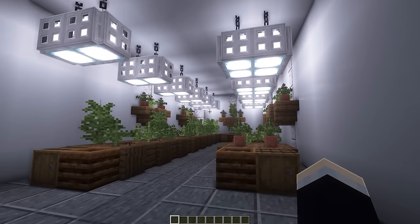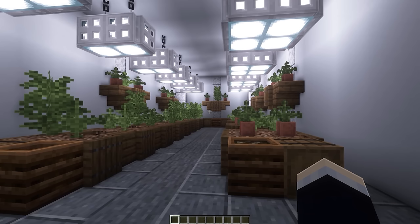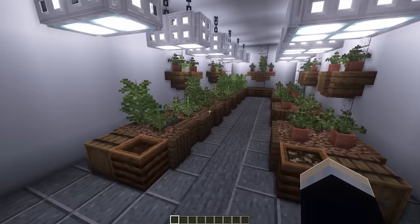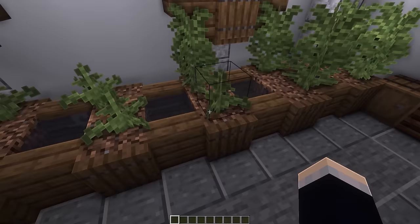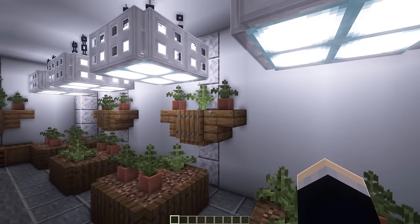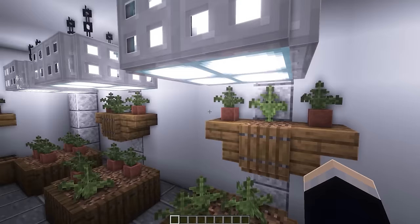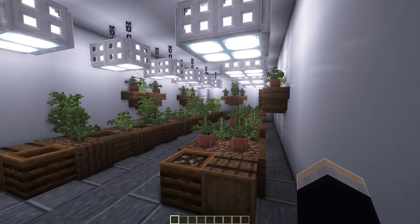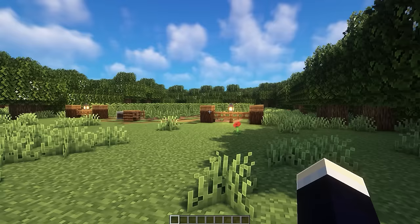Starting episode 2, there are four more farms of questionable legality — all for the same crop that's legal in some countries but not everywhere. The first is a hydroponic farm set in a nice white room with lots of white lights. On the left side are rows of crops with water held in by backward stairs; on the right, sectioned-off areas and shelves with little pot plants. There's also a bigger version, some barrels, composters, and other cool details.